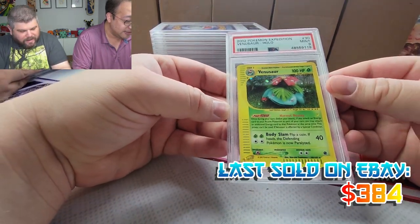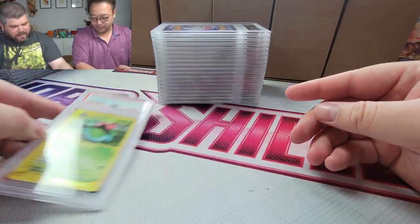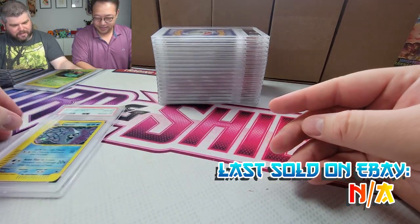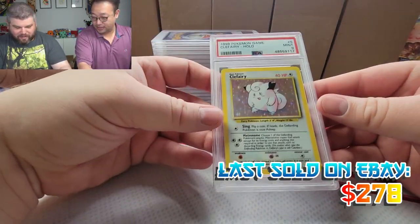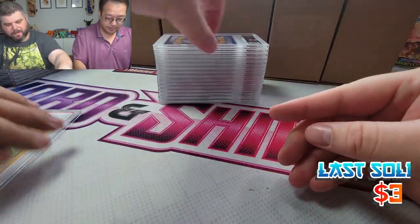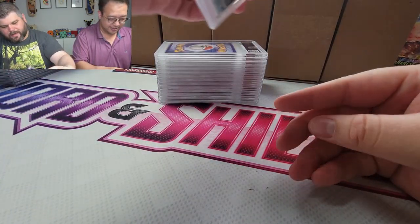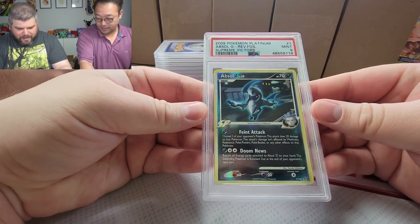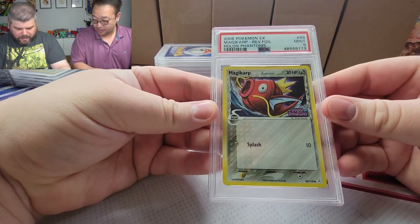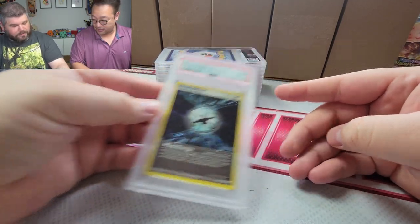Venusaur — oh wait, is this the Expedition packs I opened? I think so. PSA 9, that's beautiful. PSA 9. PSA 10 Cloyster, nice. Clefairy PSA 9. Hitmonchamp PSA 9 — come on, give me a 10. Chansey PSA 9, dang it. Absol PSA 9 from Supreme Victors. Magikarp PSA 9 with the reverse stamp. Warp Energy from Unseen Forces PSA 9.